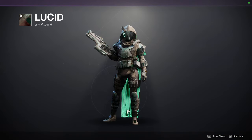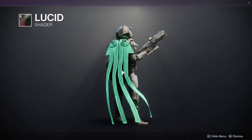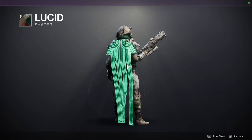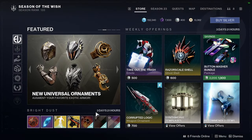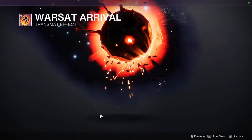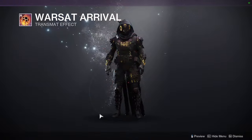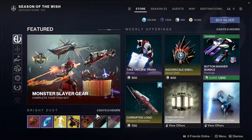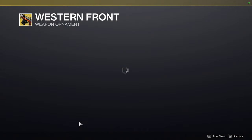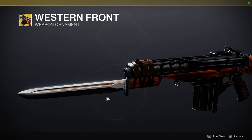We have Lucid, which is one of my favorite shaders — very, very good green. This is one of my favorite colors as a person. We have Warsat Arrival. And then Western Front — I definitely like this ornament, but I like the Deep Stone Crypt one so much more that I don't see myself switching from that ornament ever.